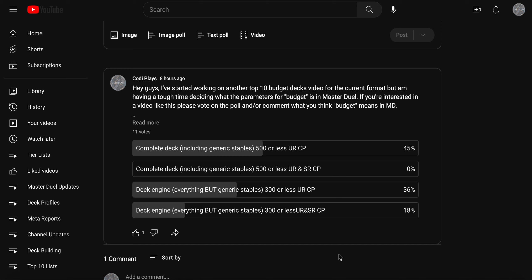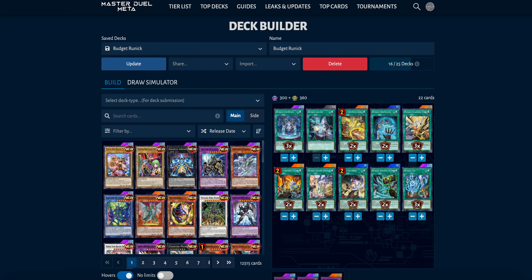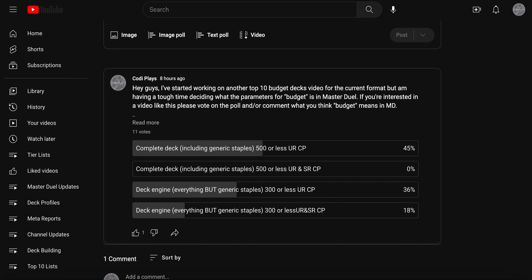I thought I should definitely do another one of these now that we have Spright in the game, and the need for budget decks are at an all-time high with how expensive new selection pack decks have been over the past few months. Spright is ridiculously expensive, and Runic was very very expensive as well.